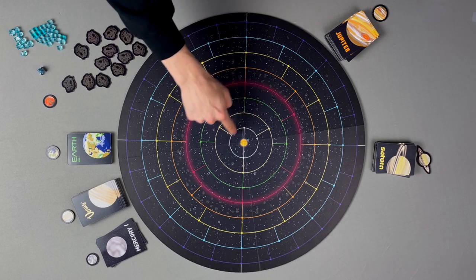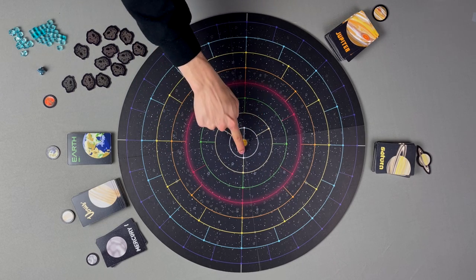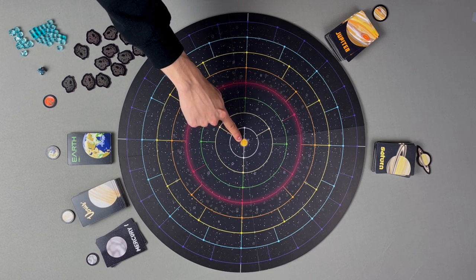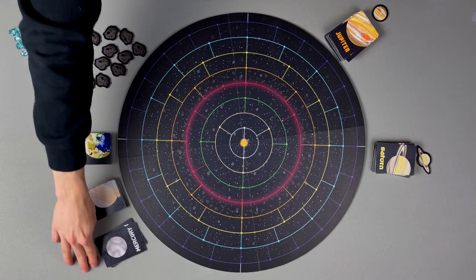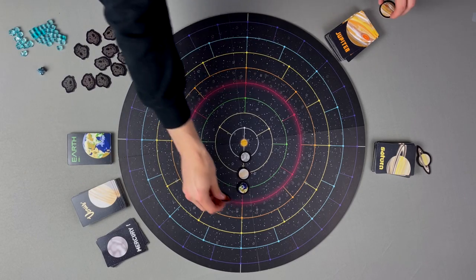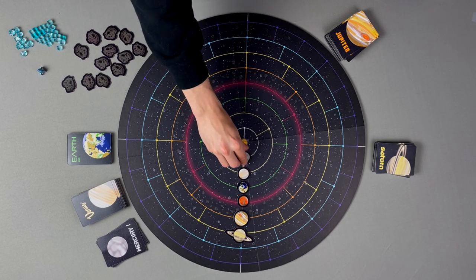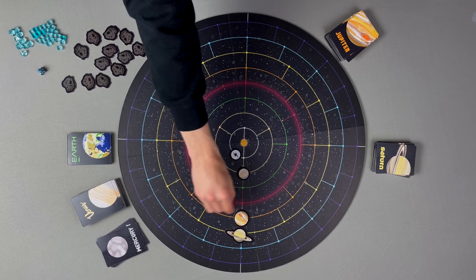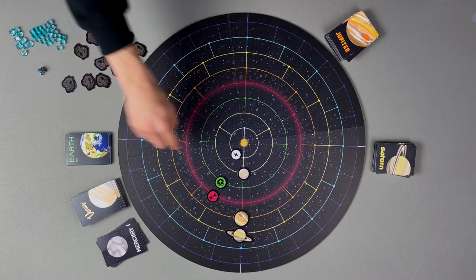The game board is made up of orbital rings, which are the circles along which planets orbit. Each circle has a series of nodes on it, which are the smaller circles that planets may rest on. The prime axis is the unbroken line starting from the sun leading all the way to the edge of the game board. I'll place Mercury, then Venus, then Earth, Mars, Jupiter, and Saturn. If you're having trouble remembering which planets go on which rings, flip the planets upside down for a helpful reminder of what the planets do and the color of the orbital ring they're located on.